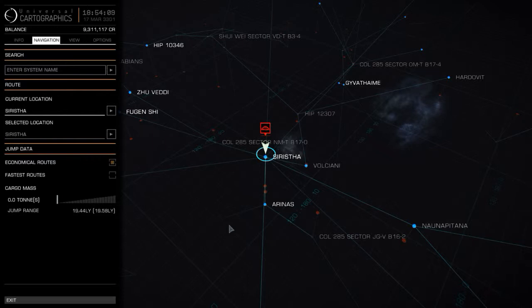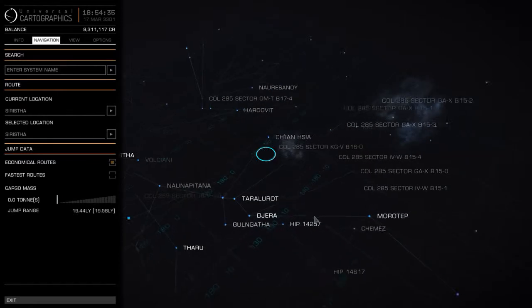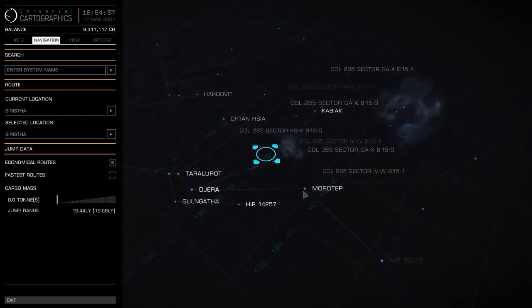I am here now in my Sidewinder with an A-grade frameshift drive and everything else is E-grade. As you can see, I have zero tons of cargo with me and I am using economical routes to plot a course. As you can see, I can get pretty far out with this setup.